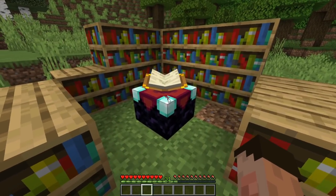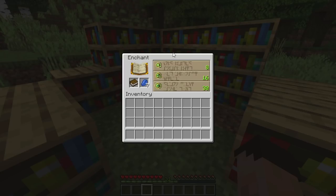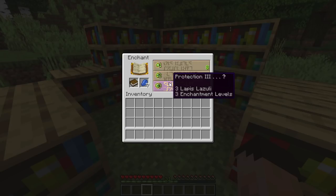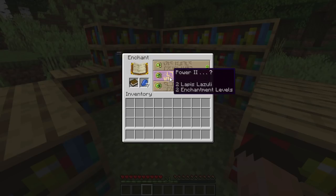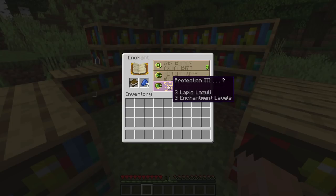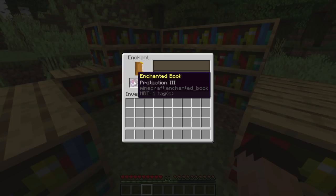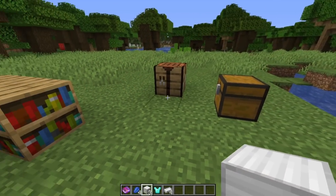You can also enchant books — just a standard book made with one piece of leather and three pieces of paper. Pop it in there and you get the choice of a level one, level two, or level three book. If you take it out and put it back in again, they're the same choices. You don't get to chop and change until you're happy. If you really want feather falling, that's a bargain at eight. Then you've got Power two, or Protection three. I'm going to click Protection three — and I've now got a Protection three enchanted book.